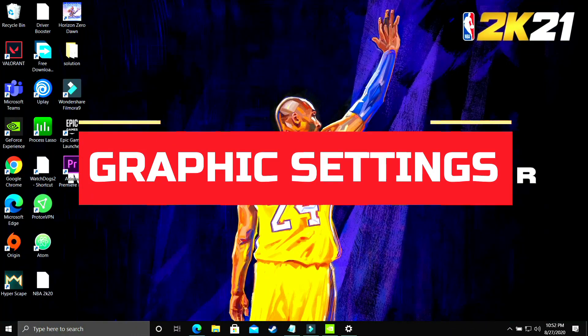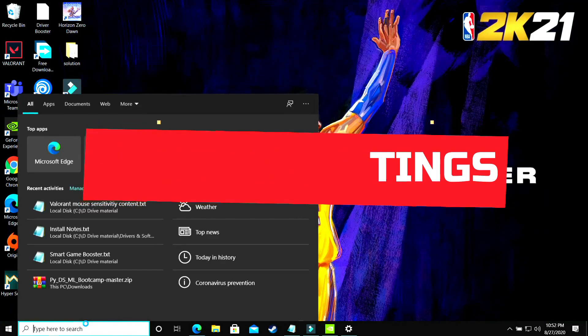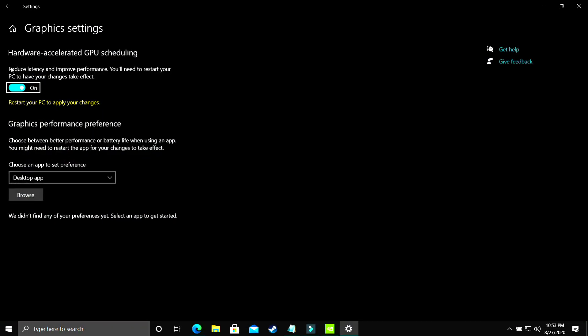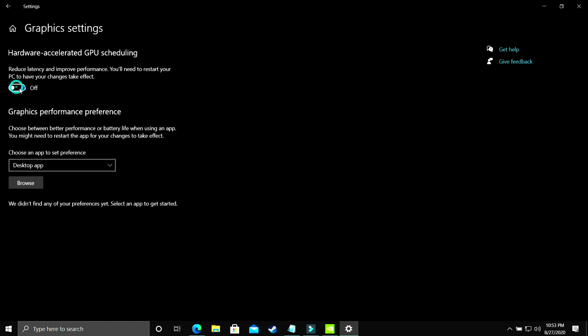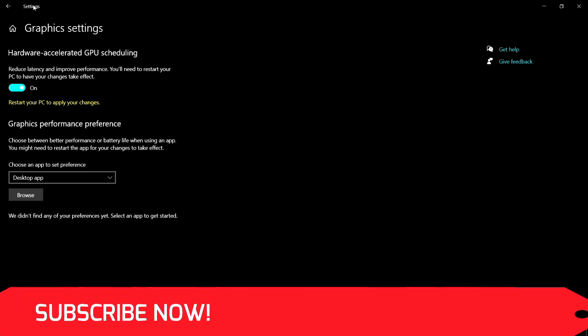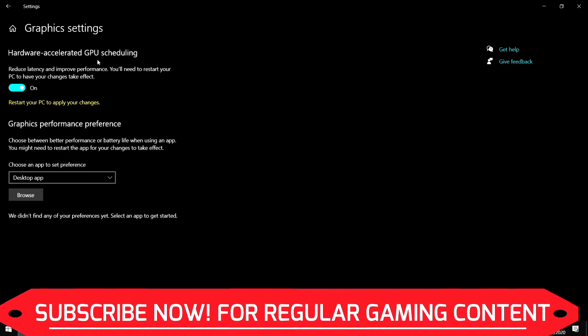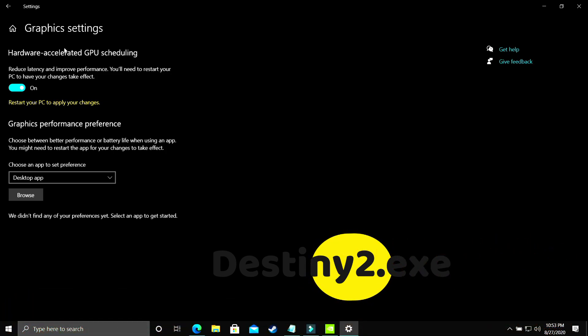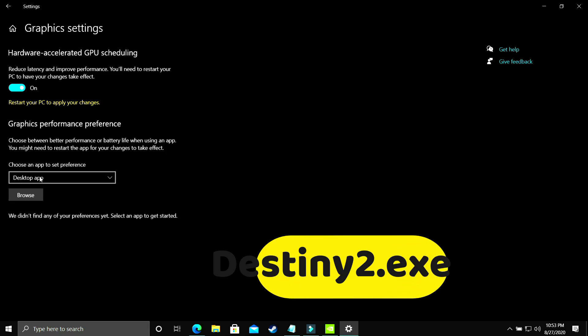This step is again a really important one. What you have to do is change graphics settings. On your Windows 10 PC, search for graphics settings and go to that option. You'll see hardware accelerated GPU scheduling — you just have to turn it on. By default it is off, and you have to restart your PC to apply your changes. If you're using an earlier version of Windows 10 or Windows 7, you won't have this option, so in the upcoming steps I'll show you how to manually change these settings for your NVIDIA or AMD graphics card.